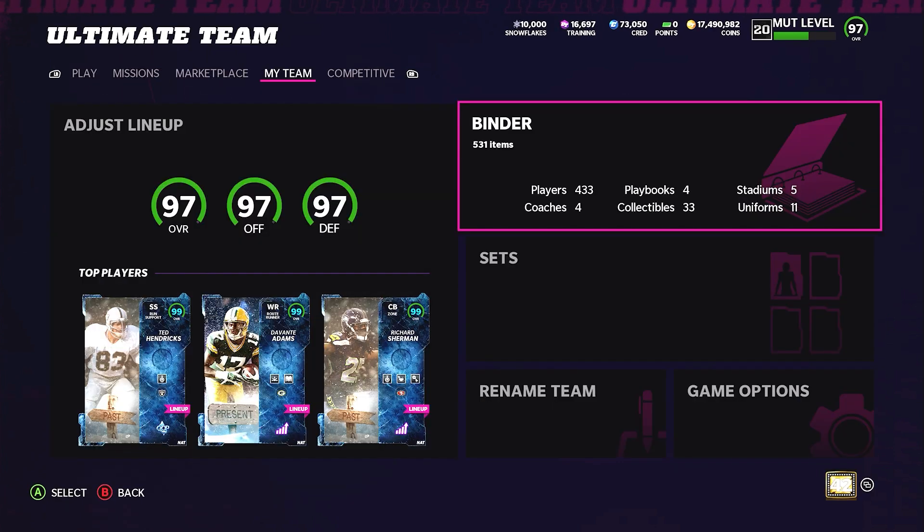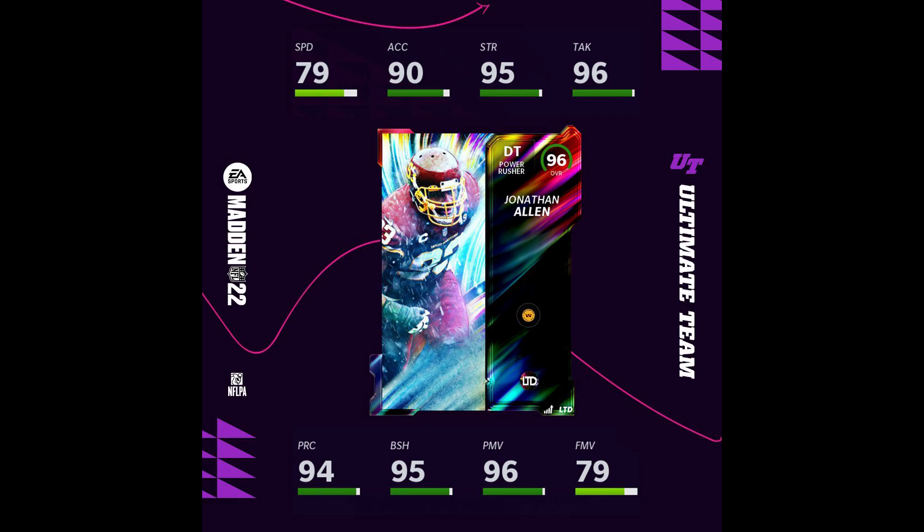What is up YouTube, welcome back to the channel - episode 110 of the No Money Spent series. We've got some squad updates, an investment binder update, and we're going to cap it off with the first weekend league game. But before we do that, we're going to hop in and check out the new LTDs we're getting tomorrow.